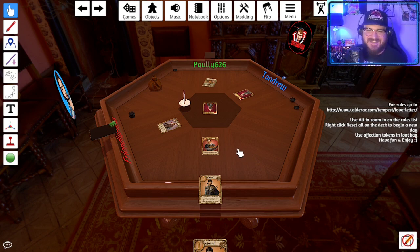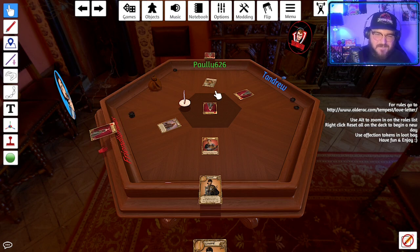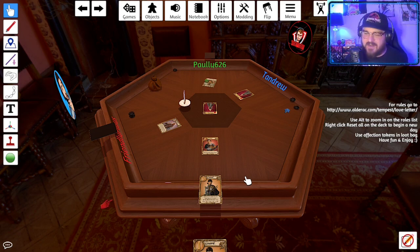The host plays a king and trades hands with Friendly. After the trade, he can see Friendly had a countess. The host predicts Friendly has the princess and Pauly has the countess. Players banter — it would be an awesome prediction if true.